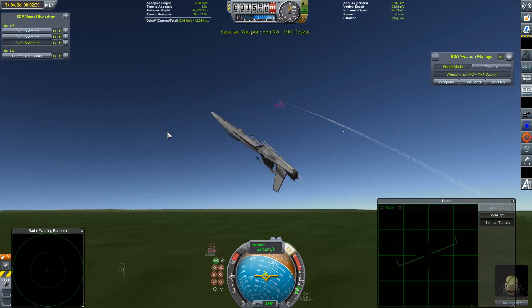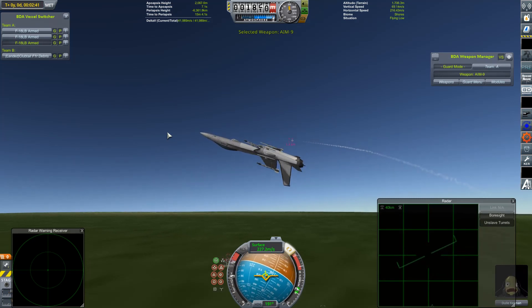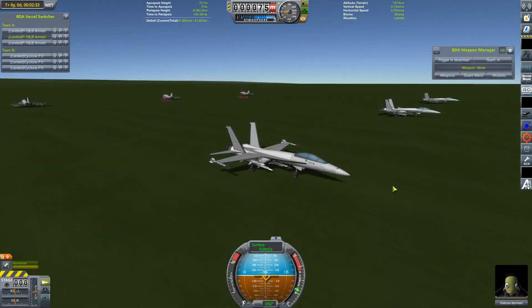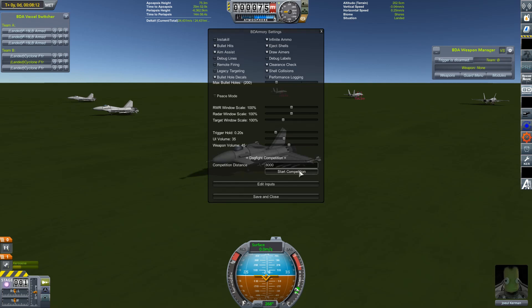Anyway, the F-18s run rampant and are dominant again in that fight. It's time for me to play what I hope is the ace up my sleeve. Here we are for the final fight of the day, and all hope for salvaging some pride for my craft lies squarely in the hands of the Cyclones - the craft of mine that has adapted the best to the realism mods. But will it be enough? Let's find out - let's get them straight up into the air.